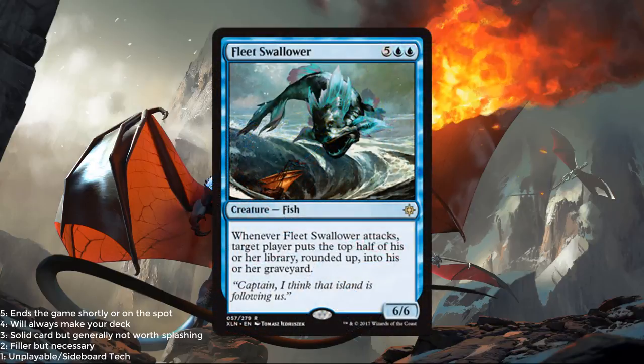Fleet Swallower — 2 blue and 5 for a 6/6 fish. Whenever it attacks, target player puts the top half of their library rounded up into their graveyard. It's 7 mana for a 6/6 — a quick clock both mill-wise and power/toughness-wise. I don't think it's a bomb by any means, but it's definitely very powerful. It does take a while to mill an opponent — say you cast this on turn 10, both players have 23 cards left; it attacks, mills 12, then 6. Still going to take a while. So you're paying for a 7-mana 6/6, but it does have potential. It's probably closer to a 2.5 or a 3, but I just want it to be good.